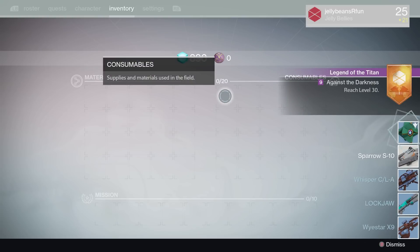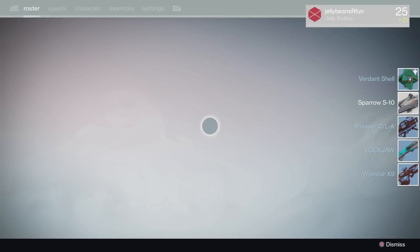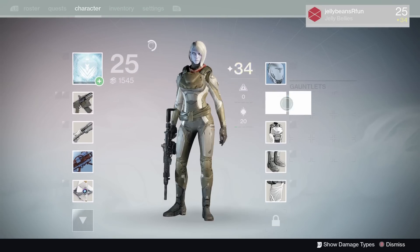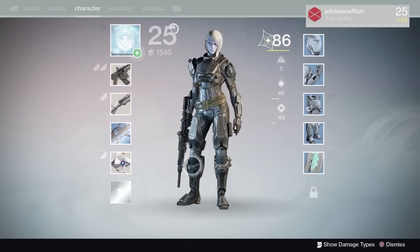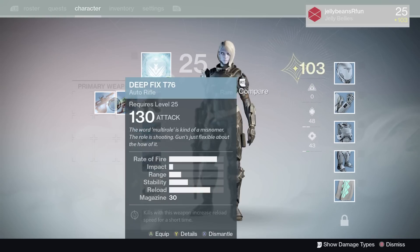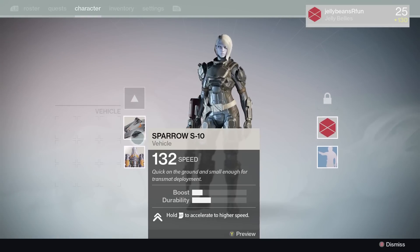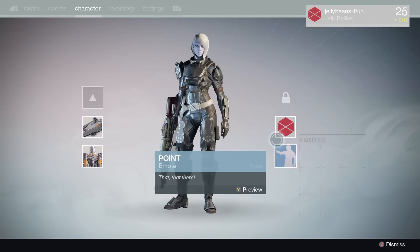If you have pre-ordered or own the Taken King, boom - level 25! Now I get all this awesome gear, it's all level 130, which gives me a little head start into being able to do the campaign, get a sparrow, and pick up all the other items I need.